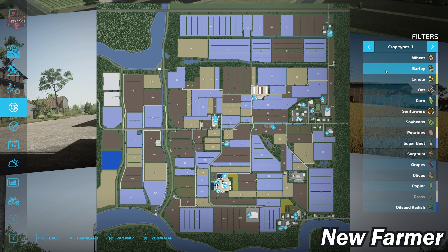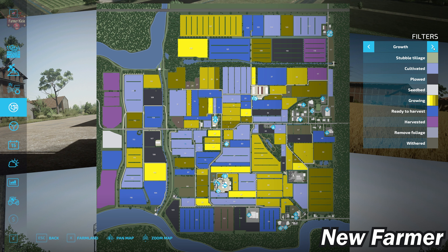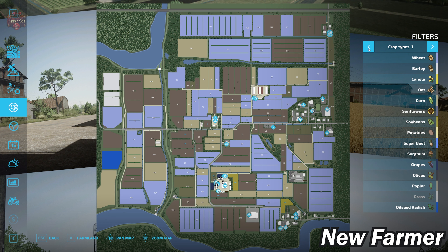We do not have all crops available - we're missing cotton and sugar cane. But we do have some additional crops: alfalfa, clover, and - this may be the first time we've seen this in FS22 - forage sorghum. Not to be confused with the base game sorghum, which is really for grain itself. Forage sorghum is a distinct addition here on Northeast End.